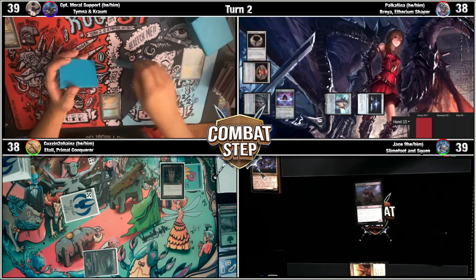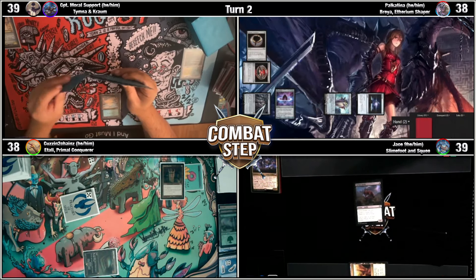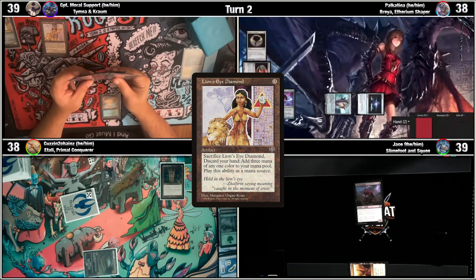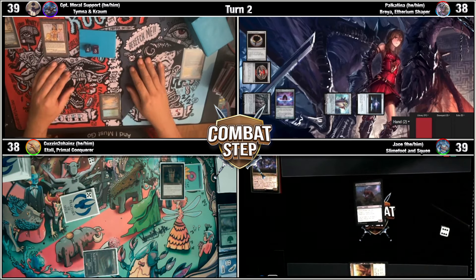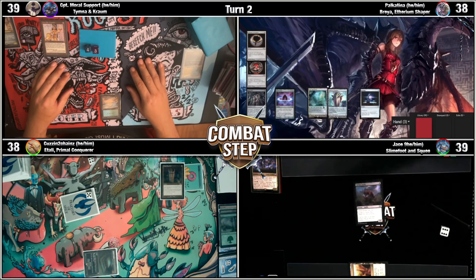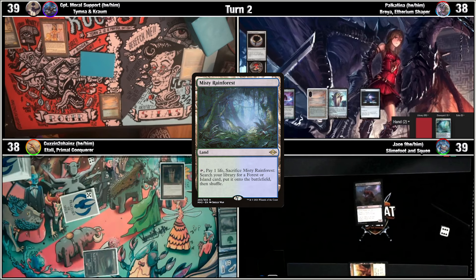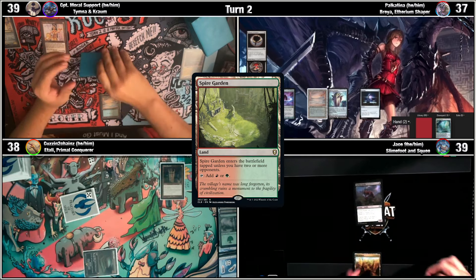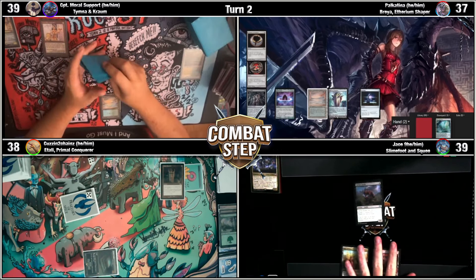Untap, upkeep, draw. I will play a Spire Garden, which will come in untapped unless anybody would like to concede due to my dominance over here. Let's do it, James. I'm going to pay two, and I'll take a damage from the City of Brass going to 38, to play a Sylvan Library. Sylvan Library is good, I will pass turn.